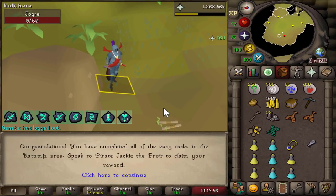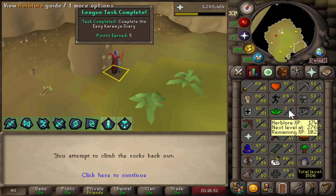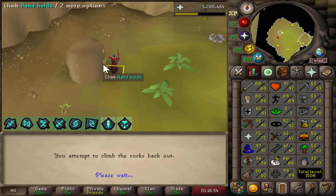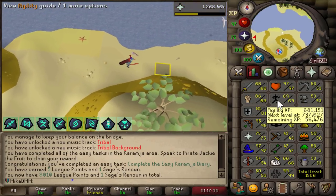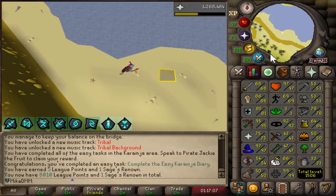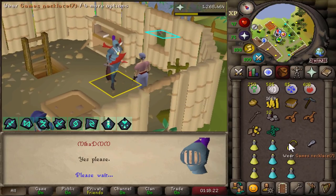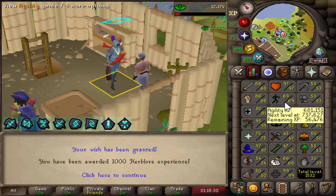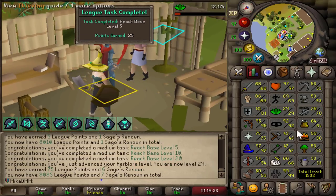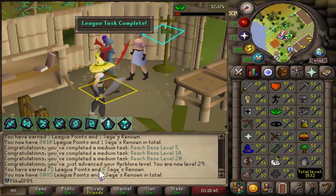We just completed Karamja Easy Diaries. You may be wondering why — well, my Herblore level is only level three. Usually you are not allowed to use your lamps on low-level skills, but Karamja is an exception: you can use it on a level one skill. So I chuck the lamp straight onto Herblore, going from level three to level 29. I'll clean a couple of herbs and use the rest of the diary lamps on Herblore as well — reaching base level five, ten, twenty, and getting a bunch of points and Renown.